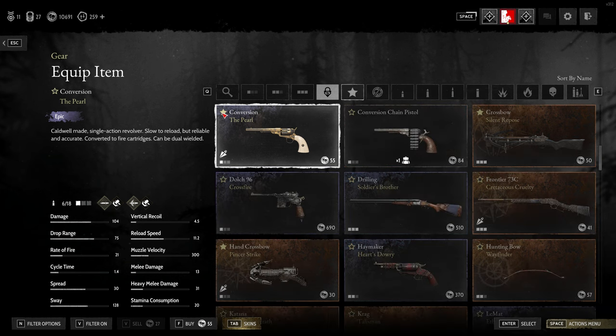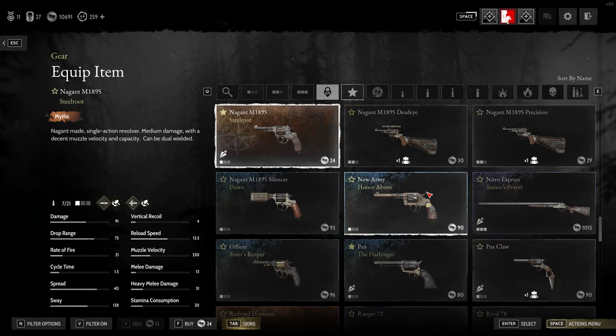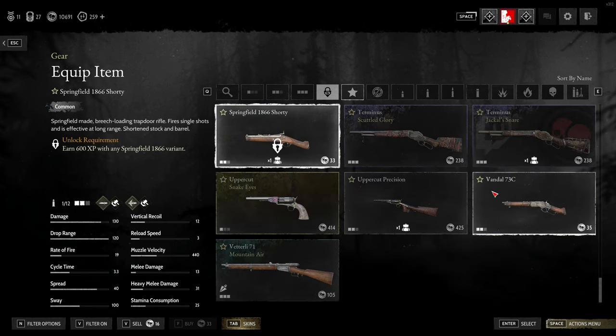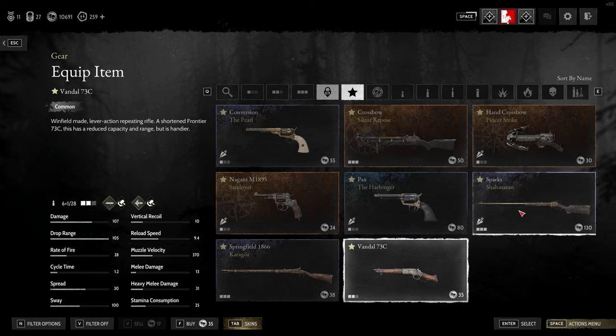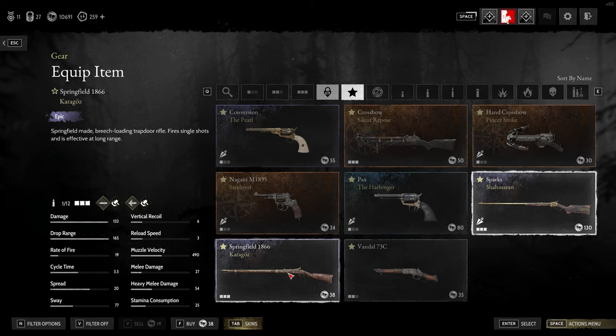How you add favorites is by the little star here. So if I find another cheapish weapon — the Vandal — I've now added it to my favorites. I do like the Spark as well; it's not necessarily the cheapest but definitely not the most expensive single-shot rifle, and I like it for its power — you've just got to make sure you don't miss those important shots. Same with the Springfield: cheap weapon but it's a single-shot rifle, so you've got to make sure those shots count.